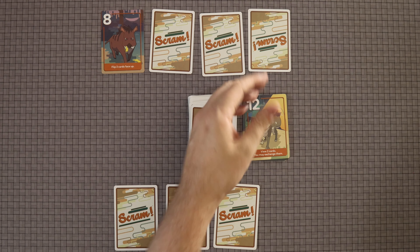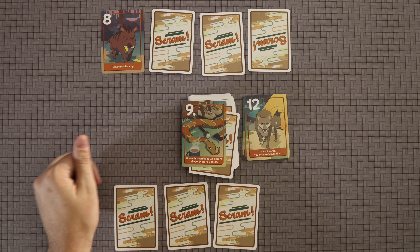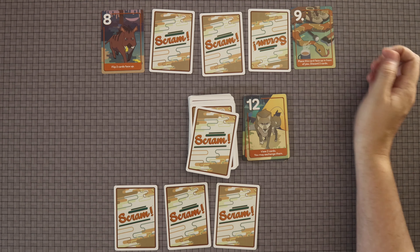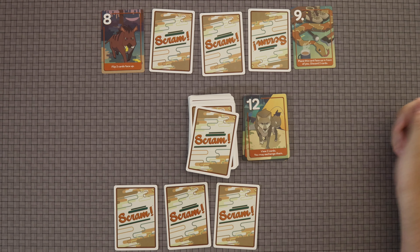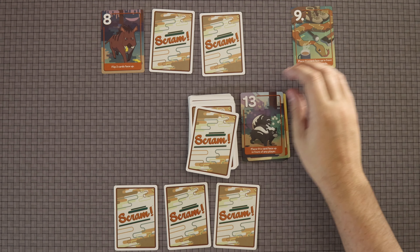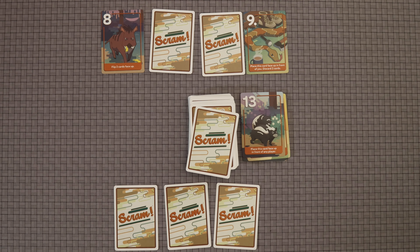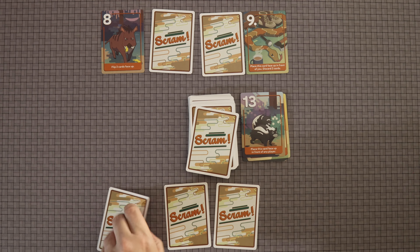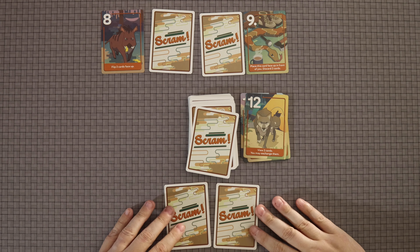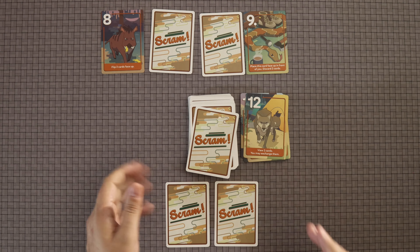We continue around — back over here, they draw a card that says place this card face up in front of you, then discard two cards. They discard one card, then discard any other card around the board — be it theirs or the other team's. Now I have zero, one, or two cards, so I could call Scram — and I will call Scram.